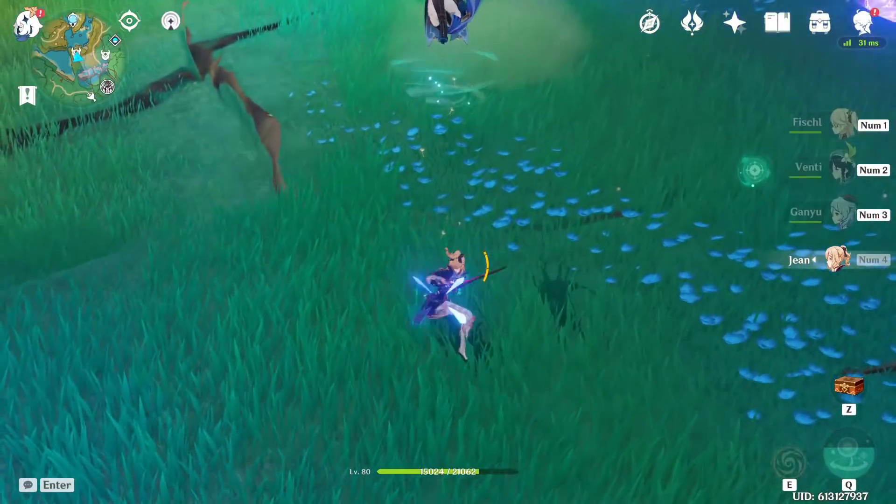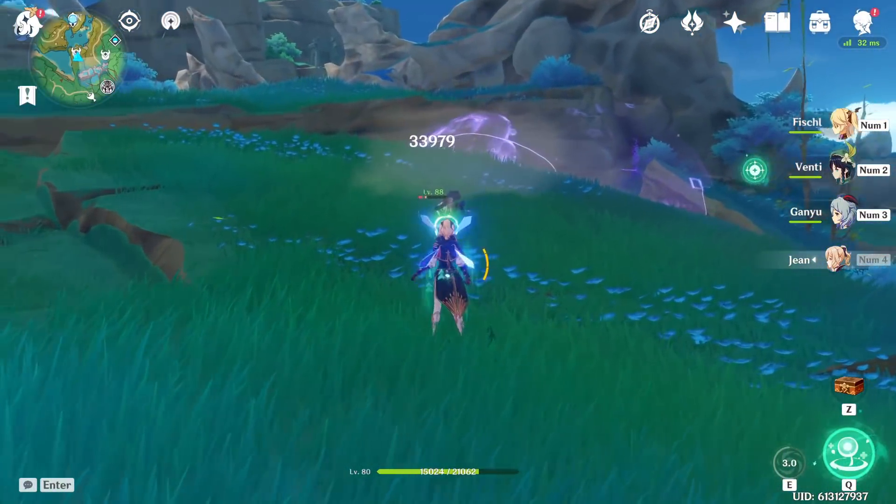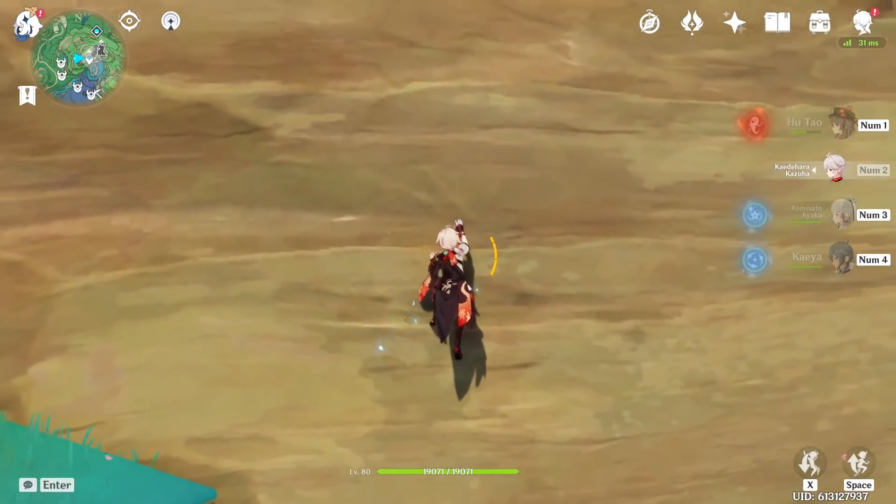Jean can trigger double fall damage by hitting enemies up with her charge attack, aiming her skill into the ground flinging them down, and then flinging them up in the air.